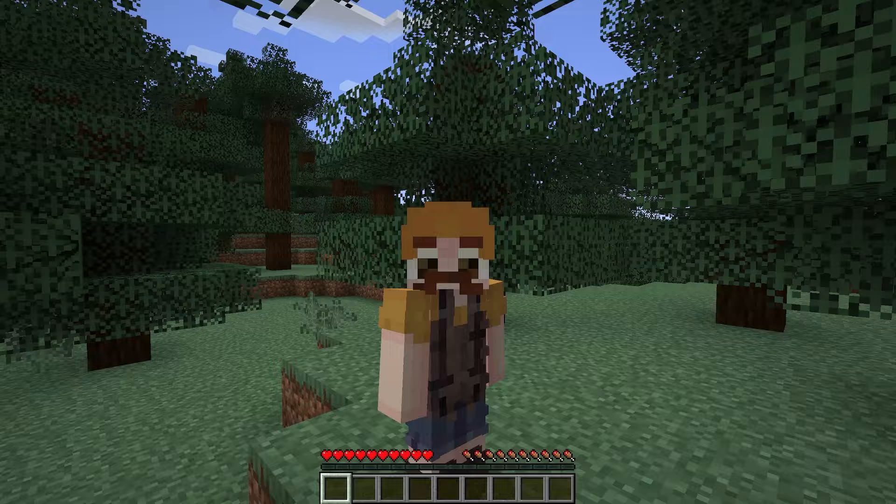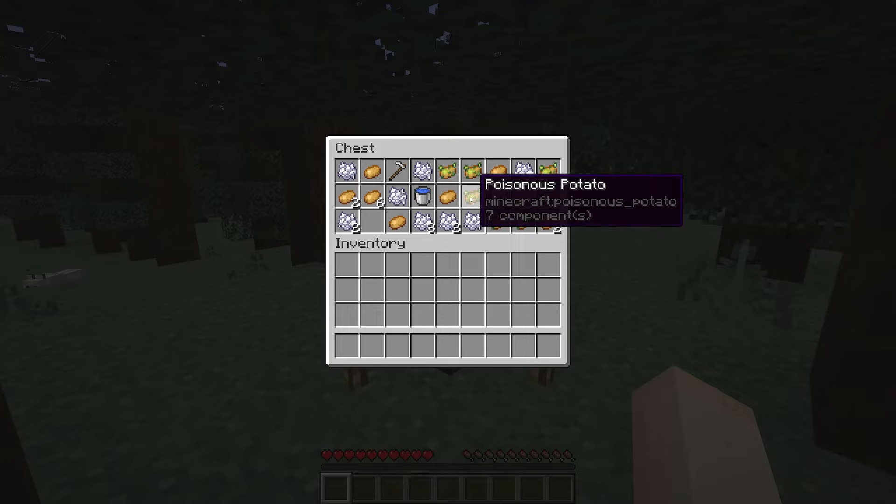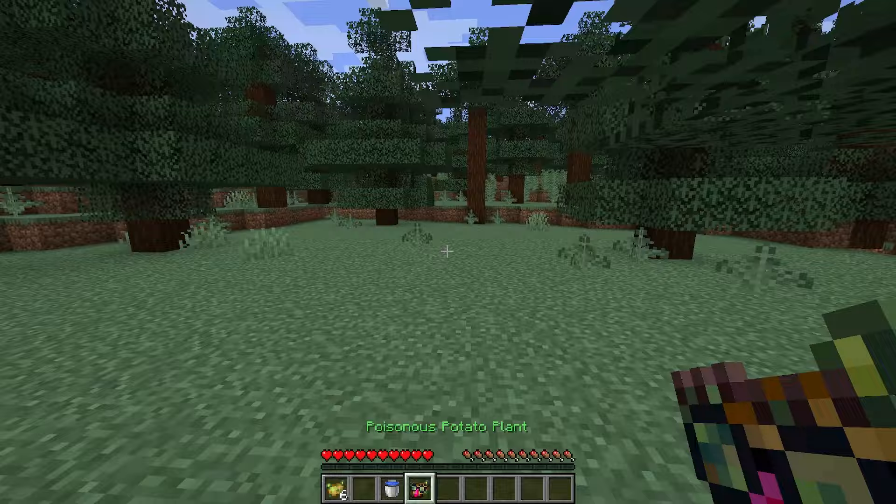I'm not quite sure what's different about this update, but something tells me we're gonna need to... Oh wait, there was a torch here. Okay, it's just a starter chest. What is in here? Poisonous potatoes. Water bucket, that's pretty nice. You got some regular mundane boring potato... Whoa, what in the world? Poisonous potato plant. Can I eat it? No. Can I plant it? I gotta plant this.